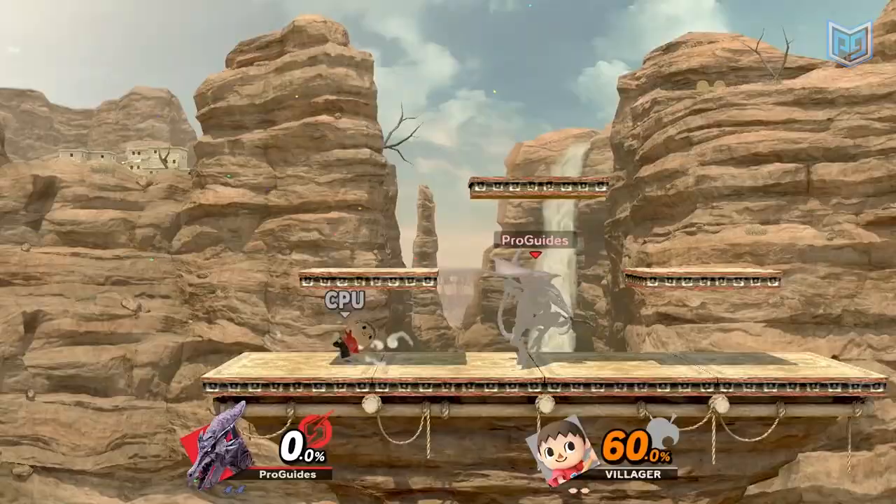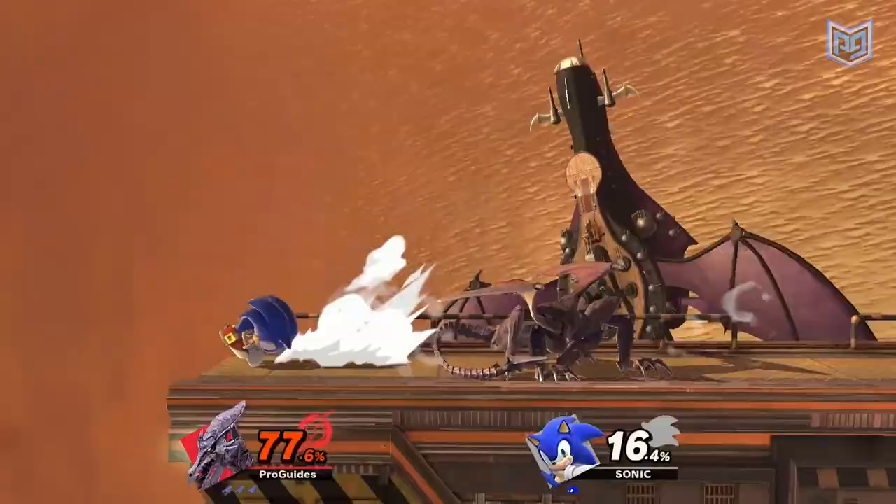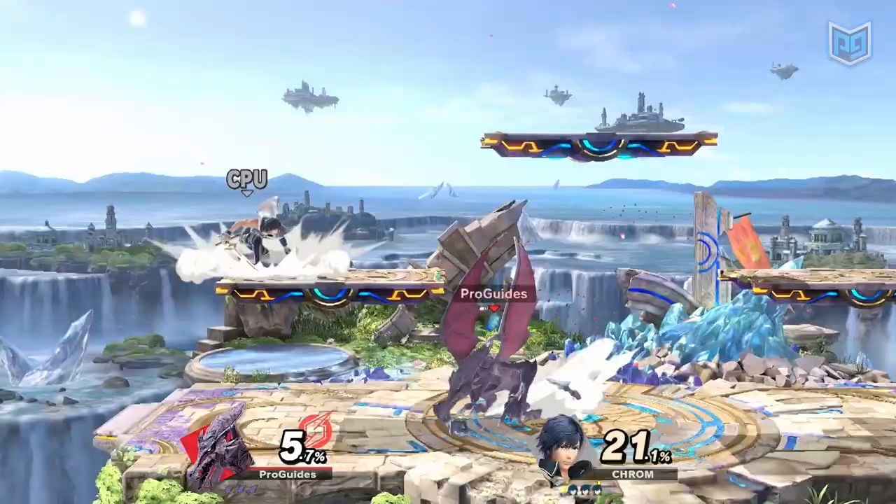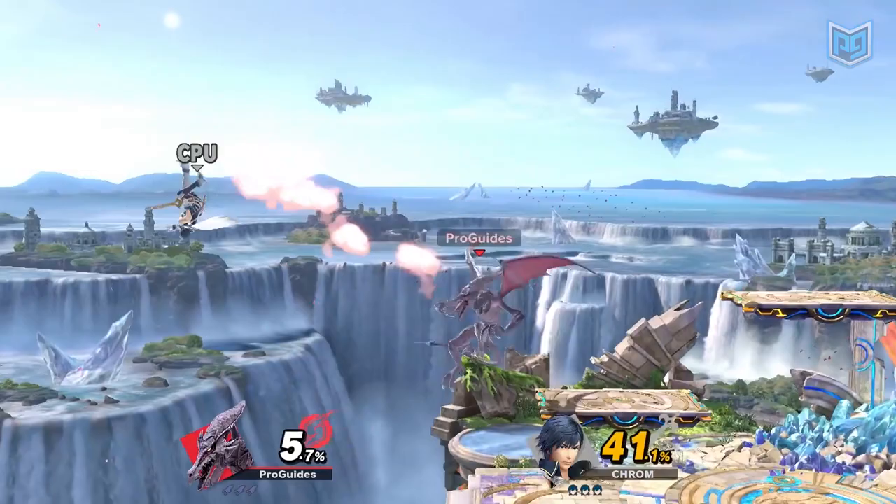Ridley's neutral air, or nair, is the key to all of Ridley's approaches and combos — and ledge guarding is no different. A nair off stage will set an opponent up for a string of aerial attacks that leave them with no way of recovering.